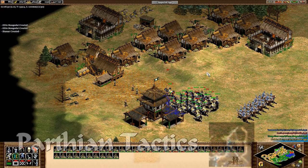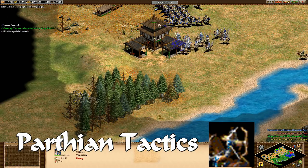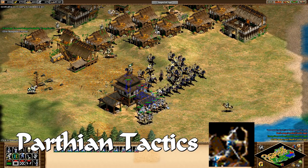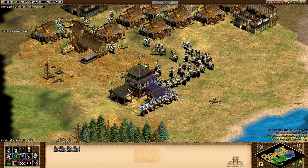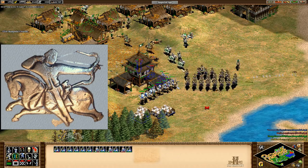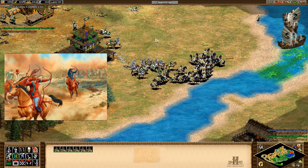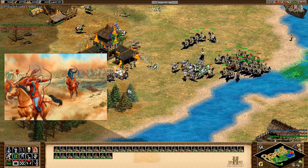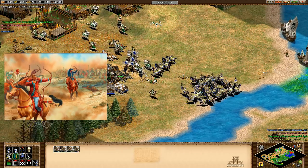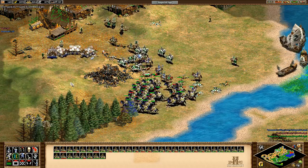Parthian Tactics, which increases the armour of cavalry archers and dramatically increases their damage against spear units, is a reference to the ancient Parthians — an empire that controlled much of Persia and was an adversary to Rome. The Parthians were renowned for their horse archers, and the Parthian shot is the iconic technique of shooting backwards while running away. These standoff tactics were particularly devastating to formations without the range and mobility to defend against light missile cavalry, with the overwhelming defeat of the Romans at the Battle of Carrhae exemplifying Parthian tactics.